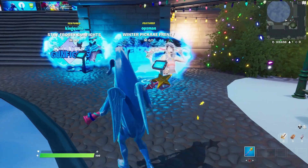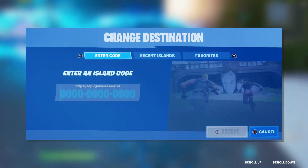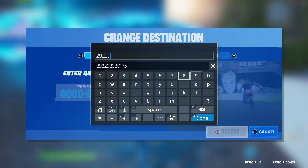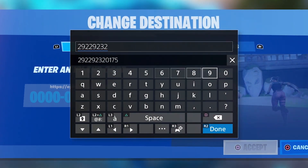We are doing this glitch in a creative private match, so you can relax while doing it. We are going to load up two different maps. Once everything is set up, you can literally get hundreds of thousands of XP points really fast.